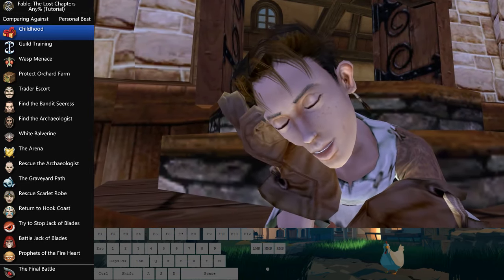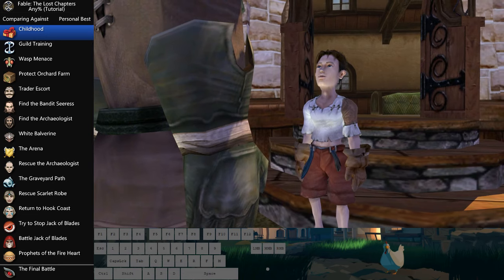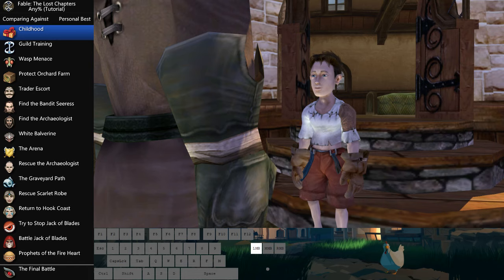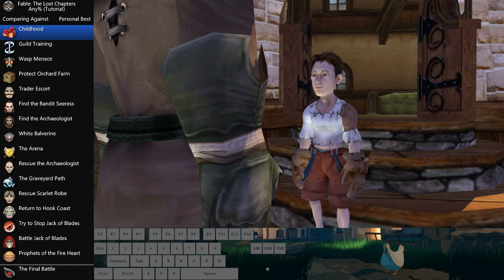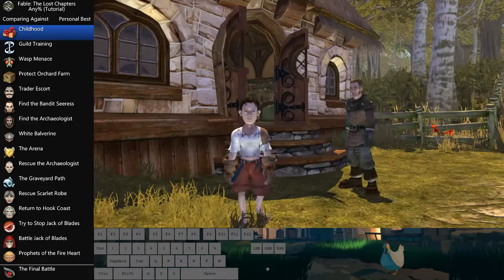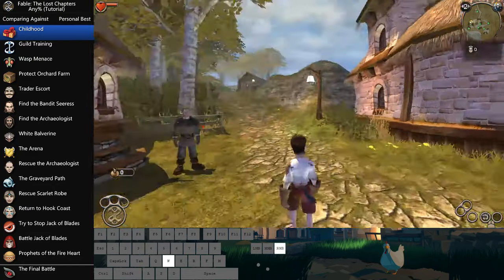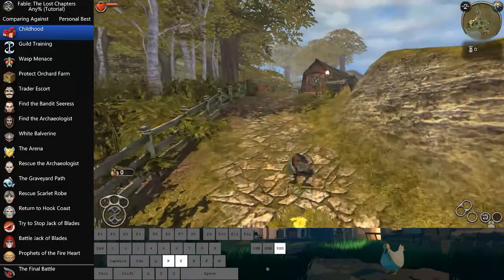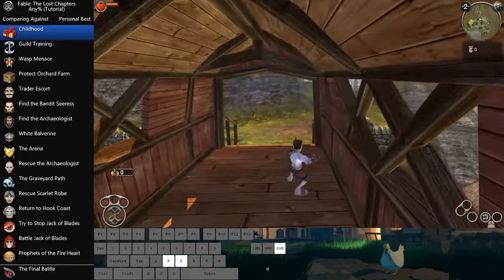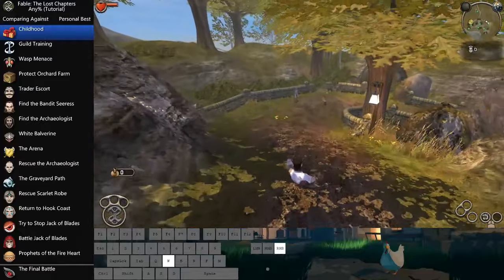Sometimes if you are an eager escape masher you can get a glitch called No Skip Glitch — it's not the best thing in the world, trust me. The best thing you can do in an actual run setting, if you're running with the auto splitter, is to just sit through it and then quit out and reset the run.